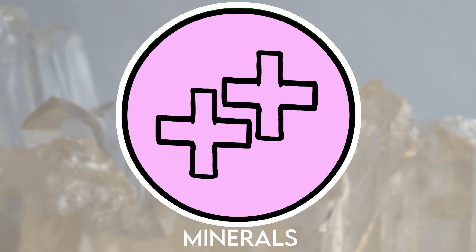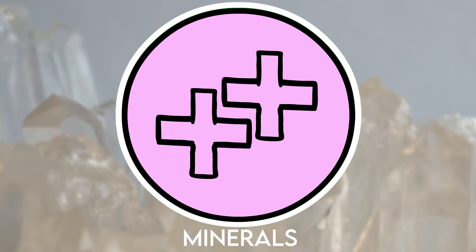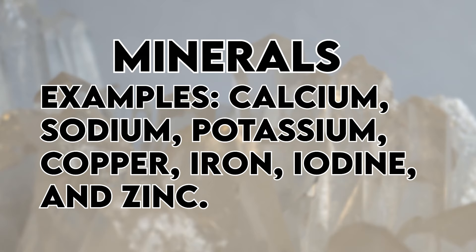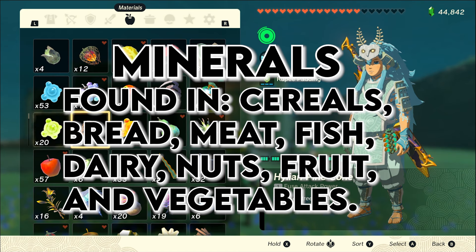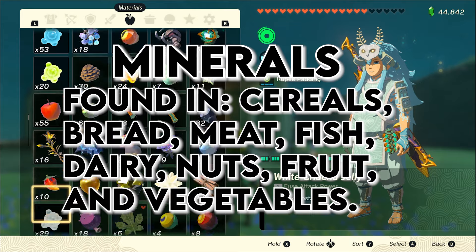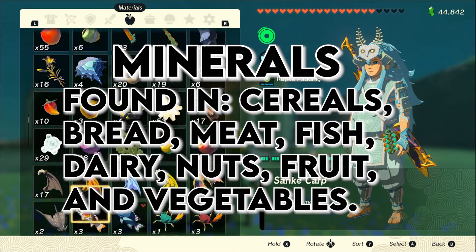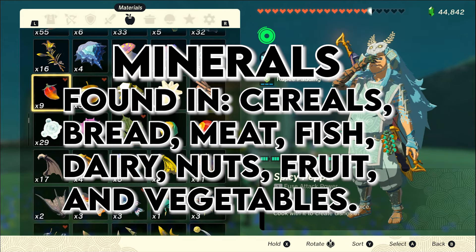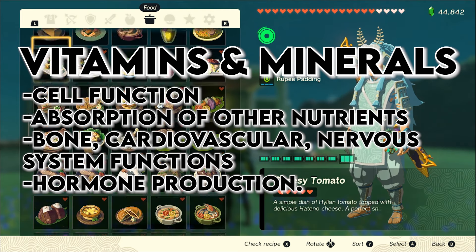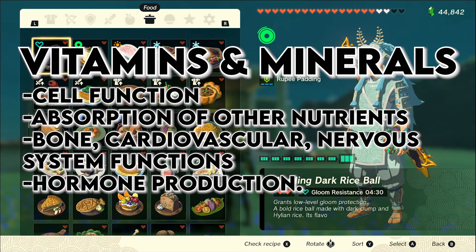Next is minerals. These are inorganic substances found in soil or water. Examples include calcium, sodium, potassium, copper, iron, iodine, and zinc. These are found in cereals, bread, meat, fish, dairy, nuts, fruit, and vegetables. Both vitamins and minerals have a wide range of processes in the body, like cell function, absorption of other nutrients, bone and cardiovascular health, nervous system functions, and hormone production.